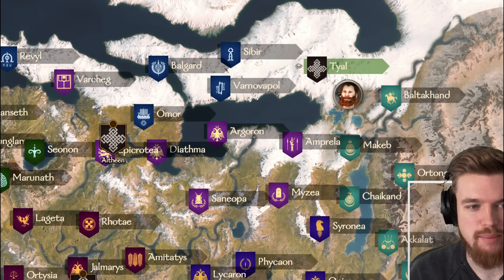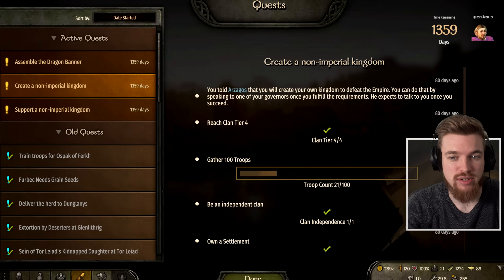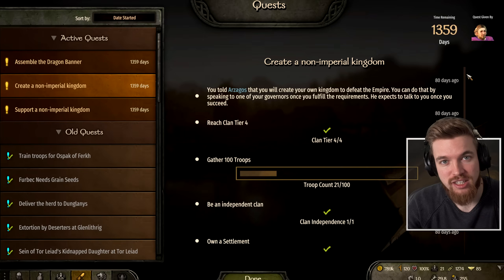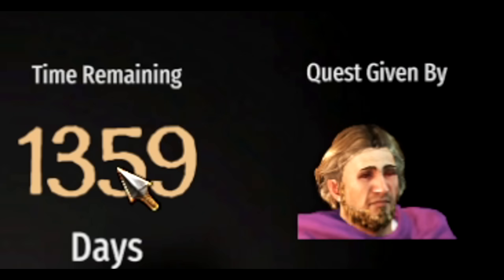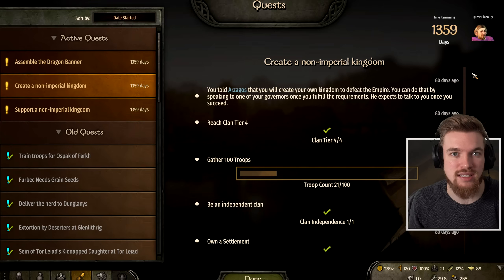So there you have it battle brothers - we have captured ourselves a town and we are not at war with everyone. We still have good relationships and can now join any faction we want, or alternatively we now meet the criteria to create a non-imperial kingdom since we have clan tier 4, 100 troops, clan independence, and one settlement. However if you do want to make your own kingdom, I'd highly suggest using the remaining time to amass millions of dinars and build relationships with other clans you plan to recruit before making your own kingdom - then you'll be in a much more powerful position.